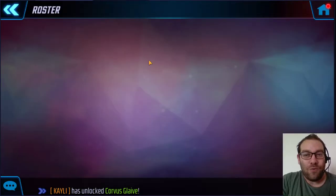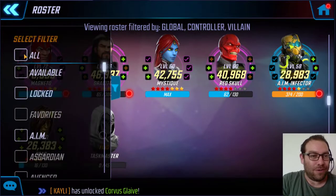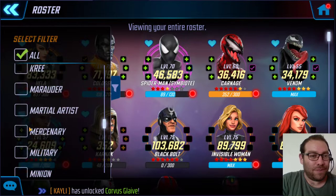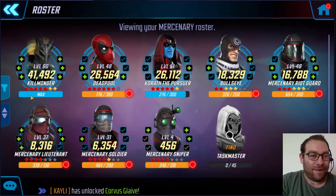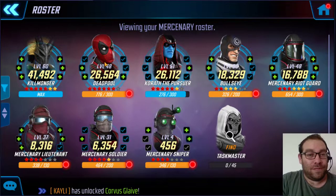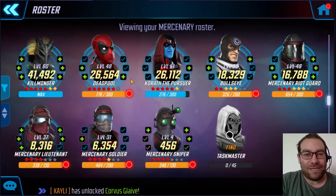Unfortunately, I don't have them powered up. If we go here to Mercenaries — I think this is like the worst team I have. I have Killmonger at 5 red stars, but he's not really a Mercenary you want to put in that team. I have Deadpool at 6 red stars, but he's a hero Mercenary. So not exactly the best synergy.